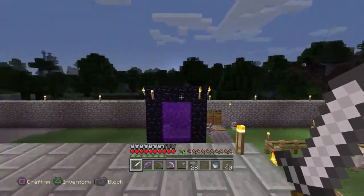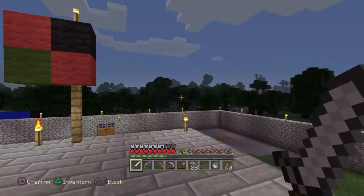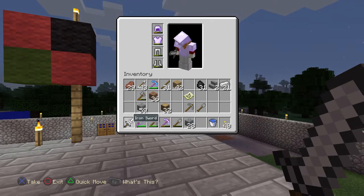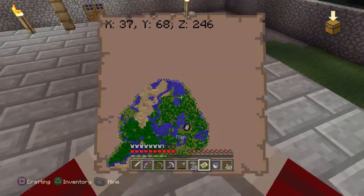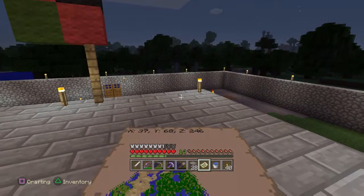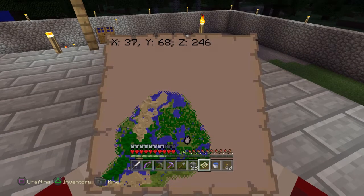There's a desert temple. Let me bring up my map here. If you look at the map, down here at the southwestern edge of the map there's a desert. South of there is where the temple is — it's on the next block below.